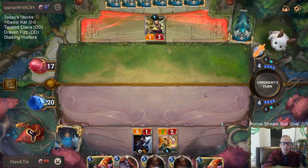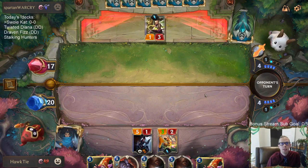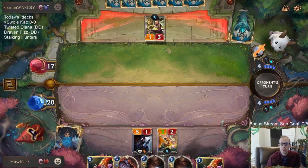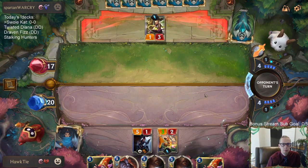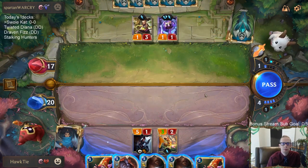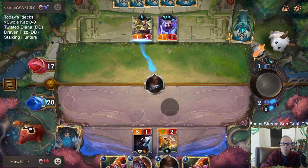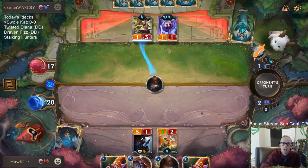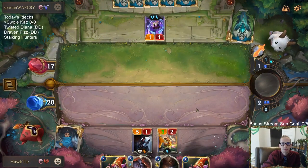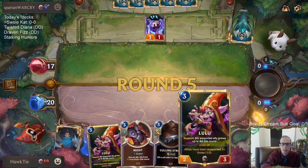Calling Strike should be pretty decent in this matchup where they only have two threats — the dragon and Lee Sin — and both of those die to Calling Strike. Looking into the future I see purple. Let's just give her that — don't have to worry about Pale Cascade right there.